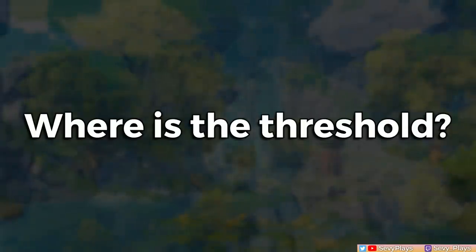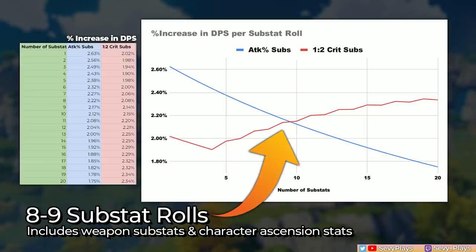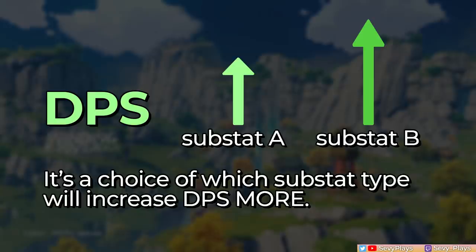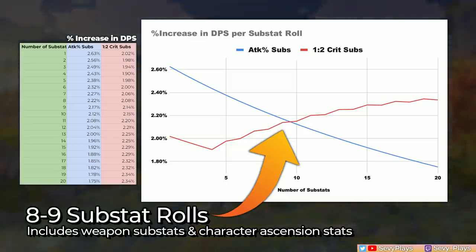So where is that threshold at which crit damage becomes a better choice than attack percent? This graph shows that once you get around 8–9 substat rolls of both attack percent and crit, the percent increase in DPS gets higher from building more crit stats. Remember, this means that whether you add more attack percent or crit substats, as long as you're adding substats, your DPS will increase. It's just a choice of which substat type will increase DPS more. Per substat, the difference in increase is quite small, but the more substats you add, the more that difference will stack up, which is why it's useful to know how to count your substats.